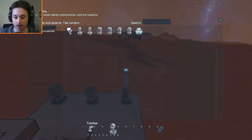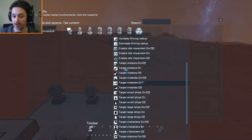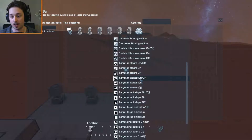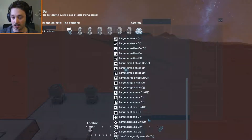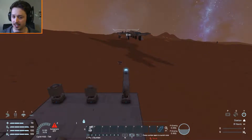Bringing up the Gimbal Laser settings, you can make it target meteors, which is very useful. These are generally perfect for a base to get rid of incoming meteors. You can also set it to target missiles, small ships, large ships, stations, neutral targets, even characters, wolves and so on. So they do have a good range of targeting options, and for meteor defense they would be great if you have a cluster of them.